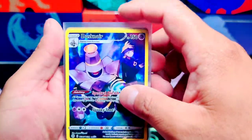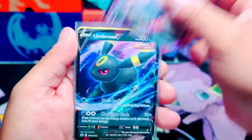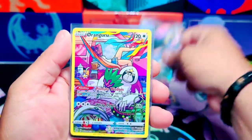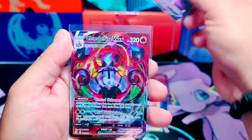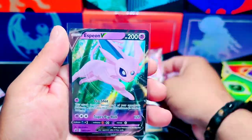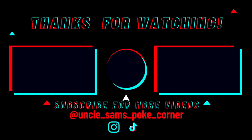Here we go — look at this! Diancie from the Art Gallery. This Mew is awesome, I love this Mew — that's my favorite pull of the day. Orangaroo from the Art Gallery. Chandelure VMAX. Alright everybody, that is it for today. Please don't forget to like, subscribe, and hit that notification bell when I upload new videos so you can be notified. Thank you, see you in the next one.